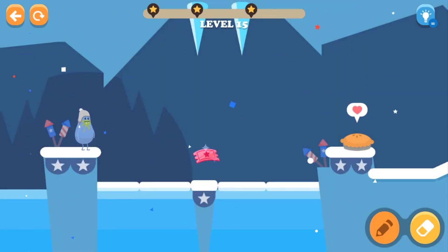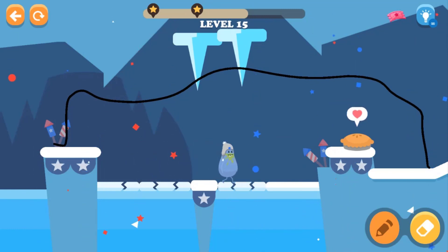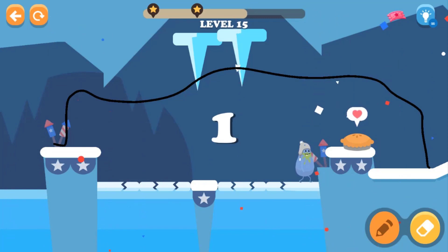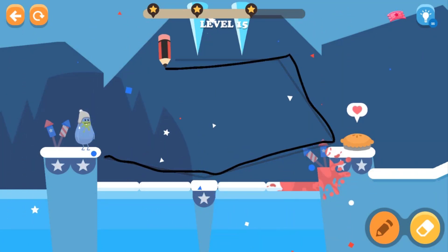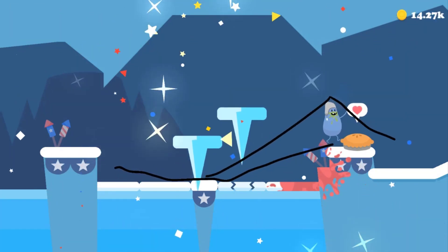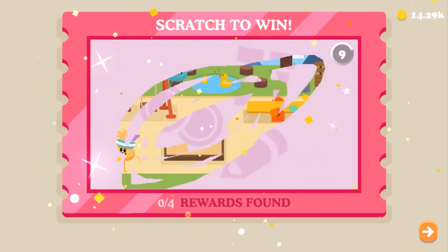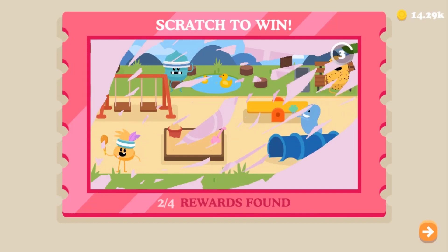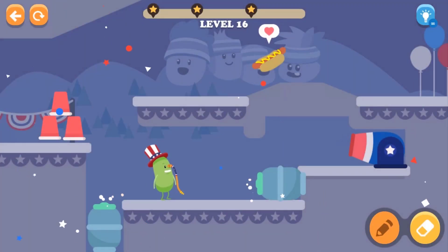On this level we have two ice spiky things on the top right, so let's draw a complete line to cover them. I need to draw another line so he can walk up. Let's draw this completely and that should do the trick. To get through to the cake, we have to erase the line. Let's scratch off and find all the characters — yes, we got everybody! That is cool.